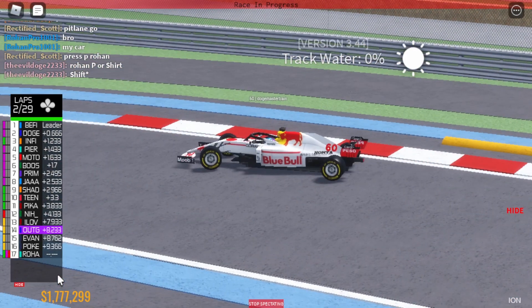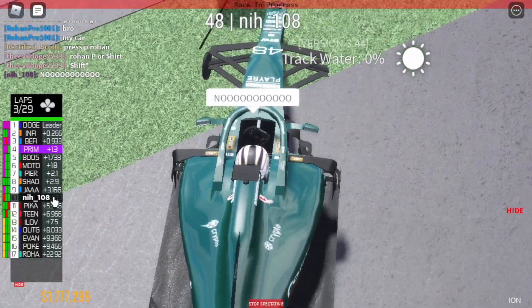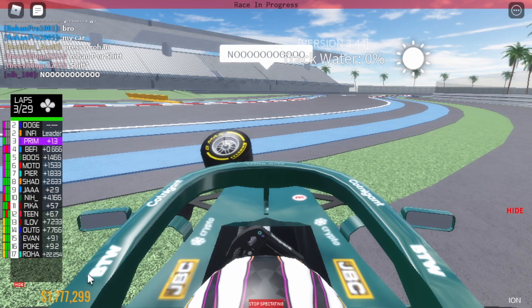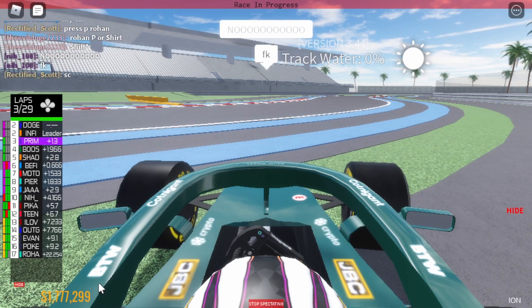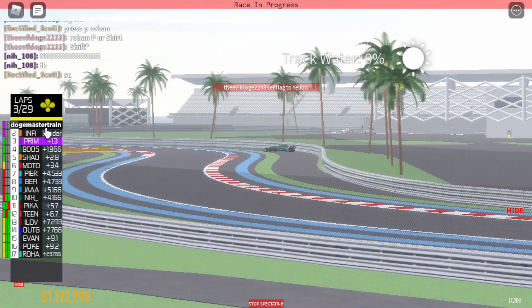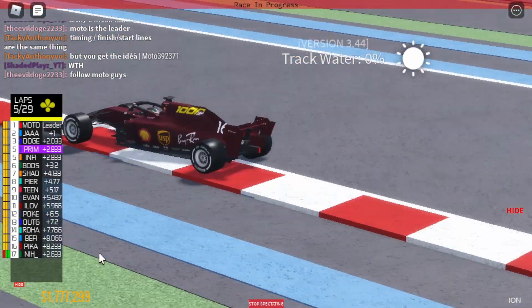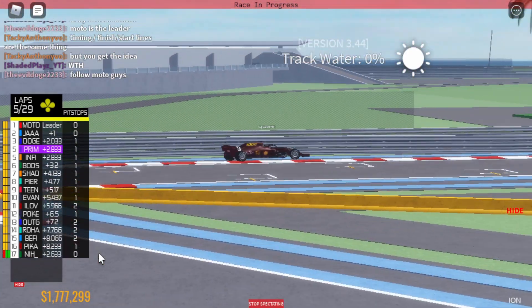That means Doge for Red Bull is now leading the Grand Prix. Oh, Nier is out actually — not sure where he's crashed. That's sector one, he's crashed at turn two. So he's out of the race and there's a safety car now deployed, which is gonna bunch everyone up again. Is that Moto going? I think Moto just went — Moto's already sent it.